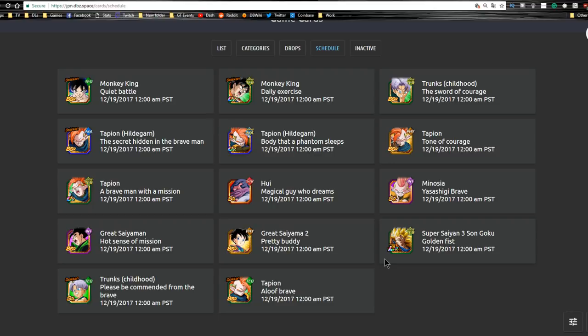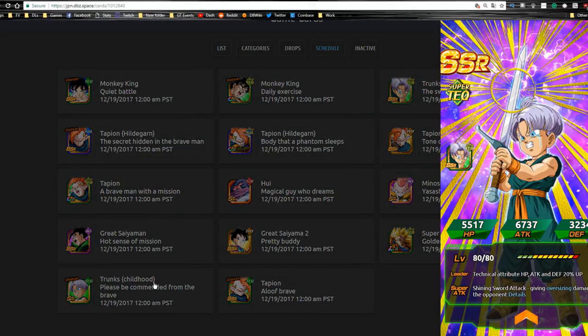I'm going to mention all of the small ones real quick and then we'll go into the Super Saiyan 3 Goku, the new LR, and the agility Tapion — those are the two that I actually have translations for, plus to keep the video short.